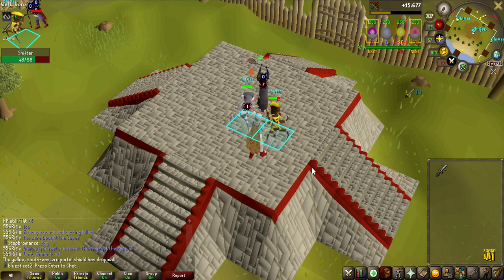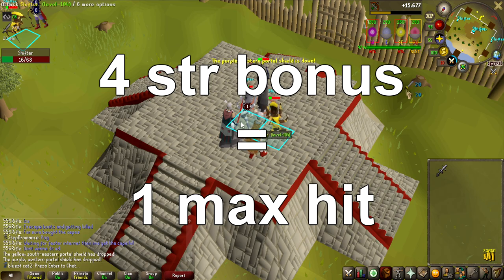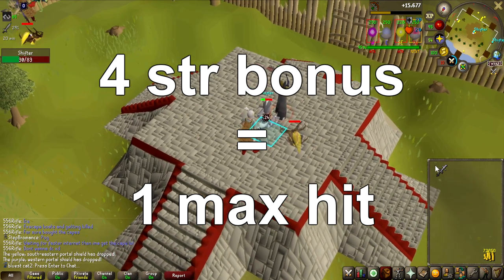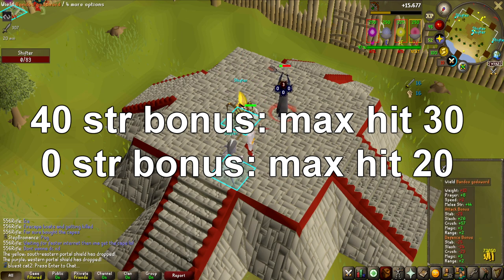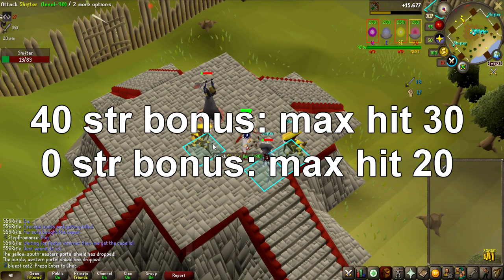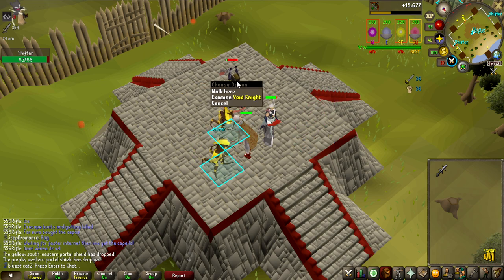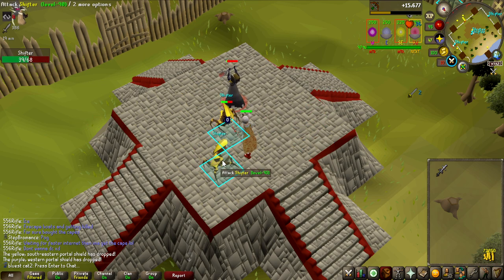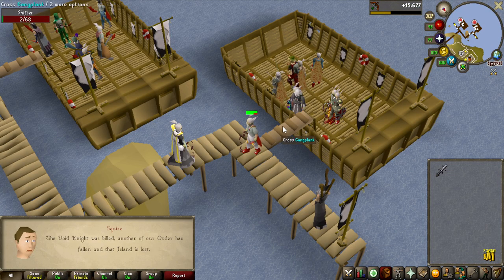Why do you want strength bonus, and what does it do? Strength bonus increases your max hit by 1 for every 4 strength bonus you have. So if you have overall 40 strength bonus on your gear, instead of your max hit being, for example, 20 with full tank armor like full Dragon, you're going to be able to max hit a 30 — which is a massive difference. You're going to get higher DPS, more kills per hour on whatever you're doing, more Slayer kills per hour on your task, more experience in combat stats — everything is just way more accelerated.